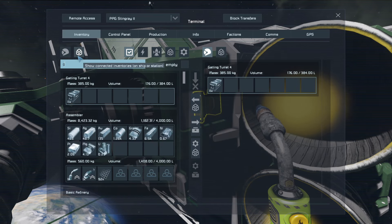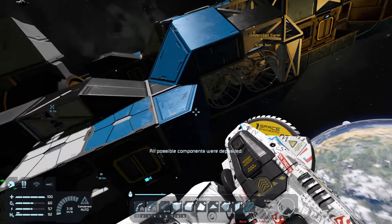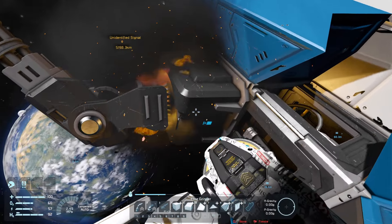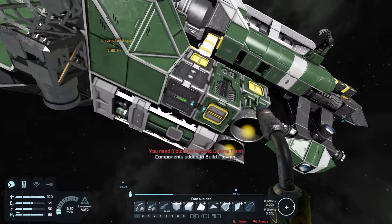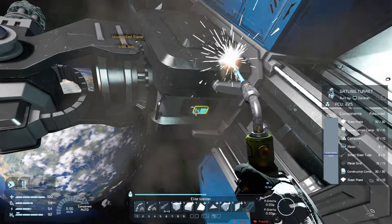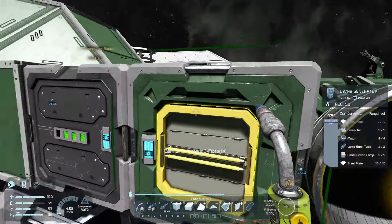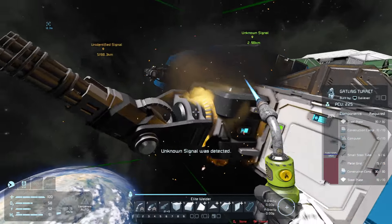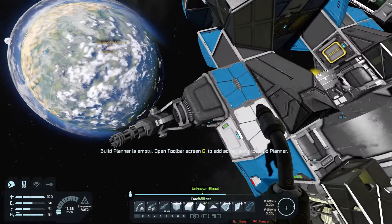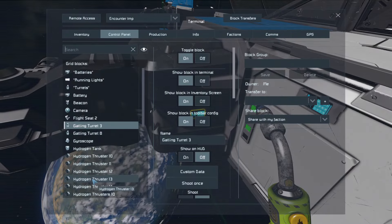I'm going to move the gatling ammo off this one and take it out — we don't need it. We need to hack these, but hopefully we don't get shot. I think our turrets are off so we should be okay. We take it over, build it back up, and take it back down really quickly — or else we'd probably get shot down. Quickly as we can — all right, perfect.